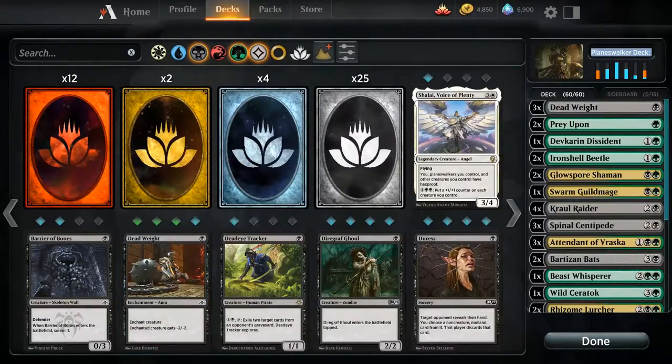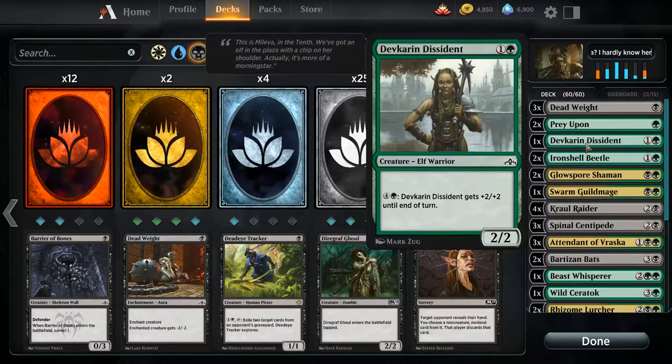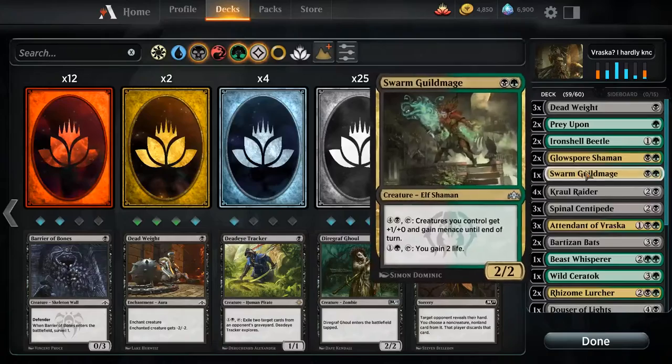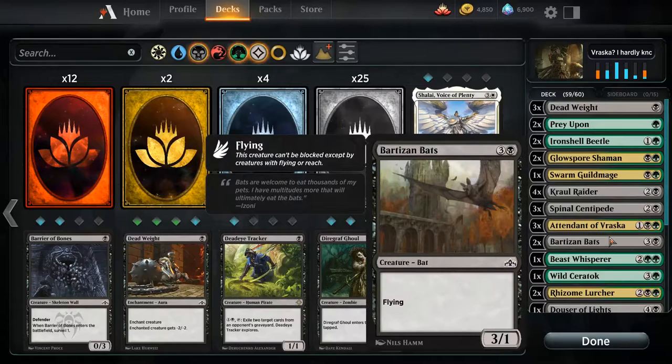Okay, so here's how this works — we start by taking out everything. Deadweight is good removal, yeah, I'm fine with that. Devker and dissident? Nope, not good enough. Beetles are okay, I feel they're fine, but I don't know that they're doing anything we really want.